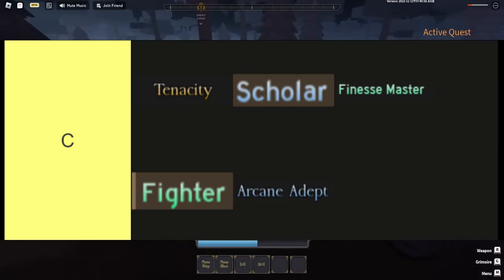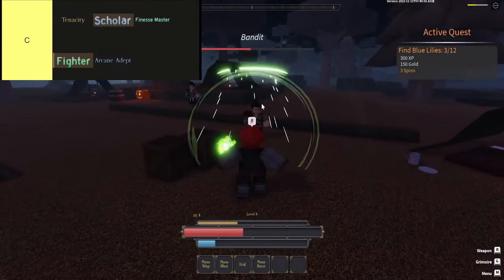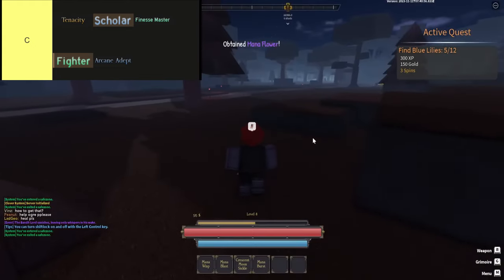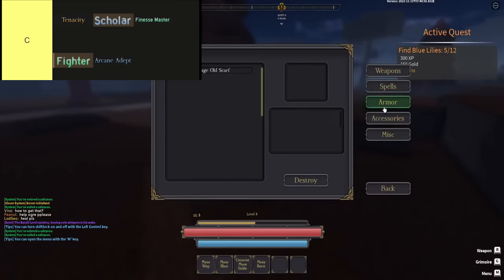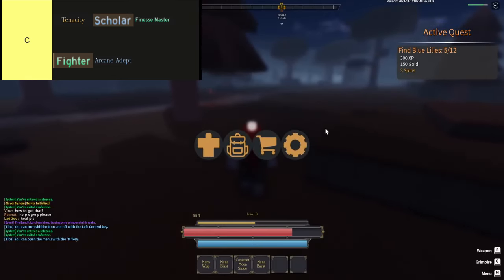The traits in this tier are, in order from top left to bottom right: Tenacity, Scholar, Finesse Master, Fighter, and Arcane Adept. Let's dive into C-tier. First up, we have Tenacity, which gives you 20% damage reduction when you're under 30% HP. Sounds nice, but when you're already down to 30% HP, that tiny reduction is like putting a band-aid on a broken bone. You're still in the danger zone and it's not enough to keep you from getting wiped out.